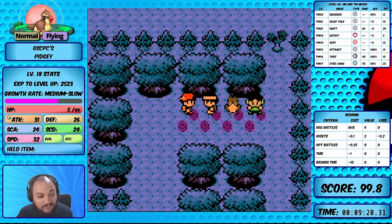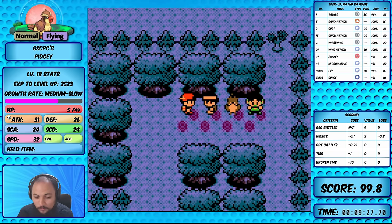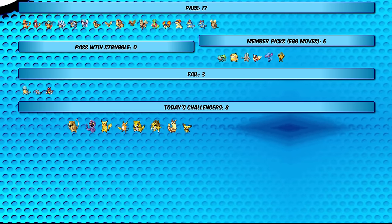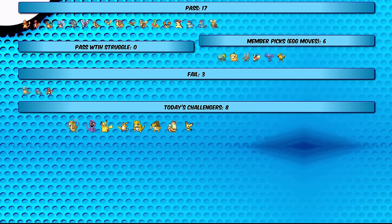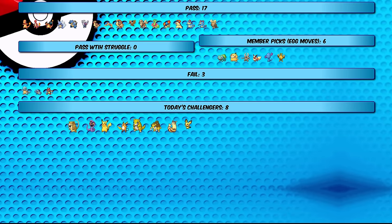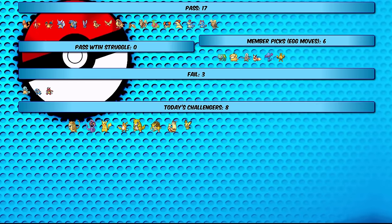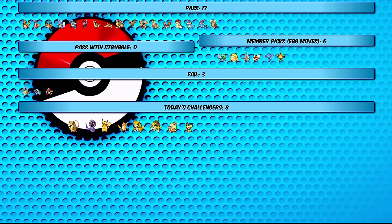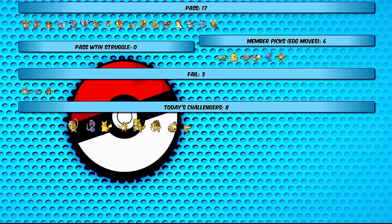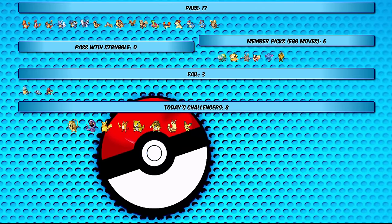Pidgey is perfectly fine for this section - it's beaten Falkner, now Bugsy and Rival 2. The only question is can it get through Whitney. Checking progress: for the first 20 Pokemon attempted in this section, only three have failed and 17 have passed - most of them pretty easily, honestly easier than expected. Rival 2 and Bugsy mostly wall Pokemon without good movesets or stats. Even a Pidgey gets through with really easy victories.